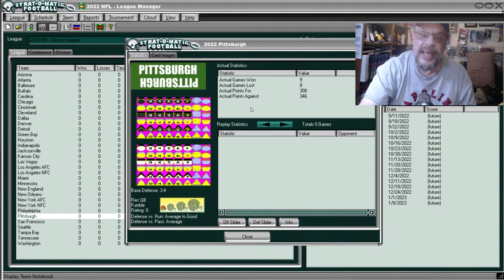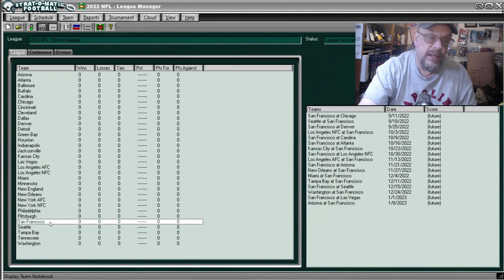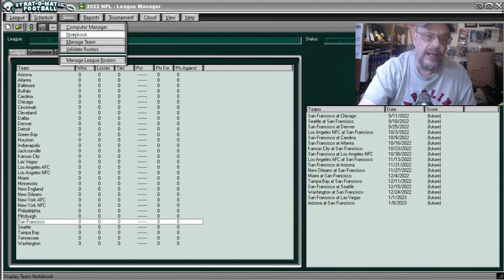Pythagoras said the Steelers should have had a losing record but Mike Tomlin said no. They were average to good against the run and average against the pass. That brings us to the San Francisco 49ers.